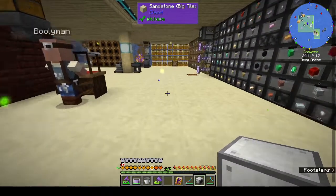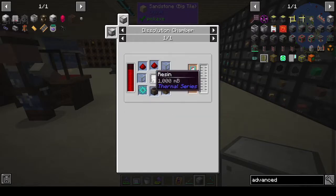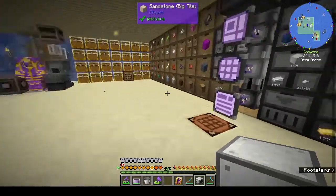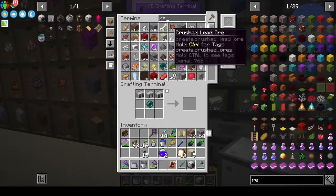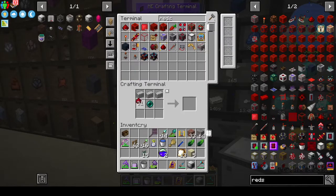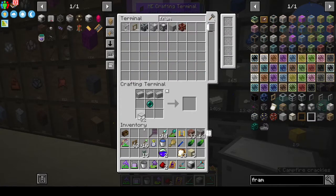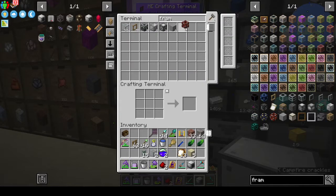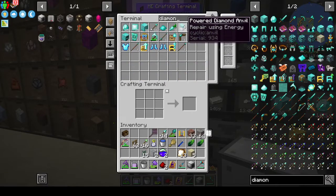For tier processing we can do that - it's pretty simple. We need redstone and brown framed glass.